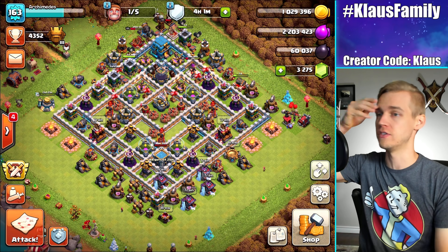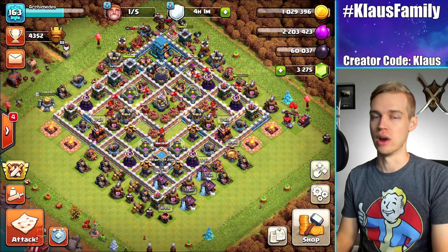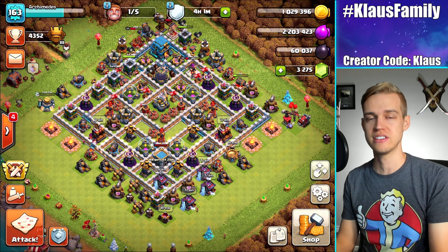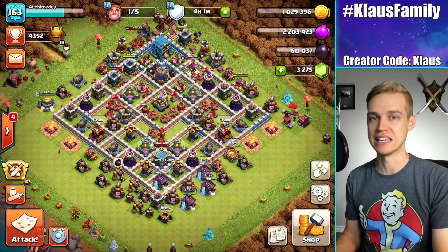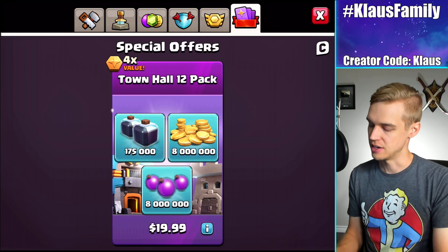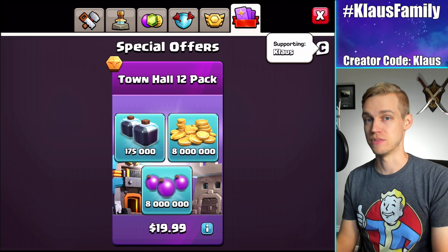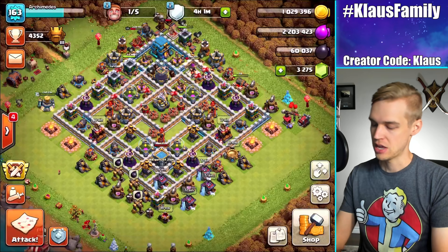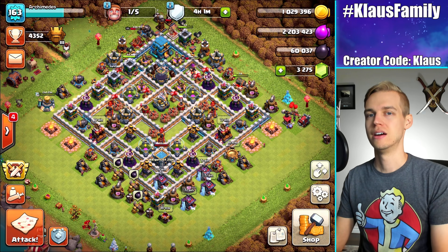Speaking of support, don't forget to use Creator Code if you choose to buy something in the game. Creator Code is just a way for you guys to be able to assign a little bit of the money that you spend to your favorite content creator. So choose whoever your favorite is. If you choose to support me, use code Klaus — there's a link in the description. But remember, the code expires every seven days, so you've got to put it in every seven days. Be sure to check and make sure it's active before you buy something by seeing that little white seed. Guys, remember that I love each and every one of you, and I'll see you all again next time.